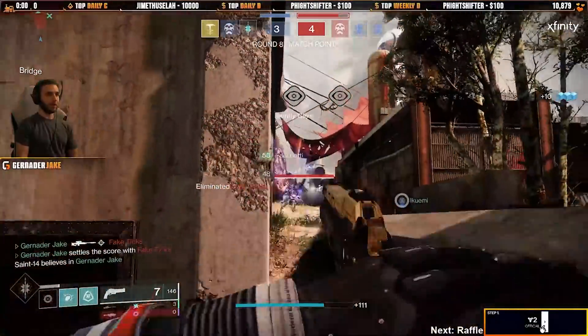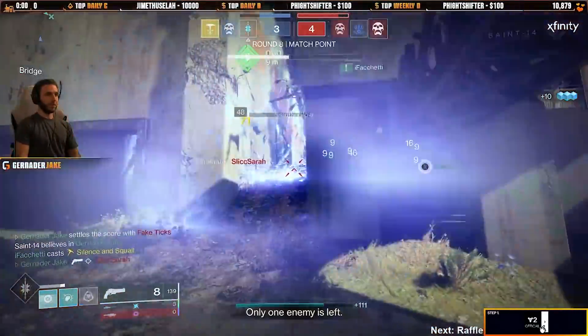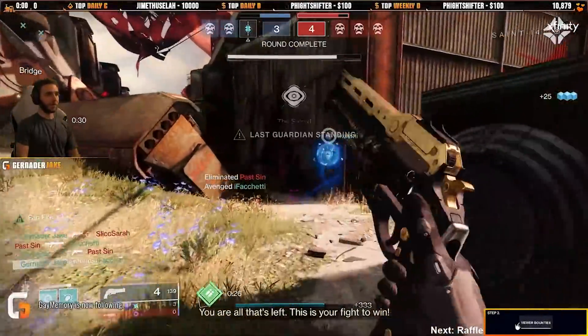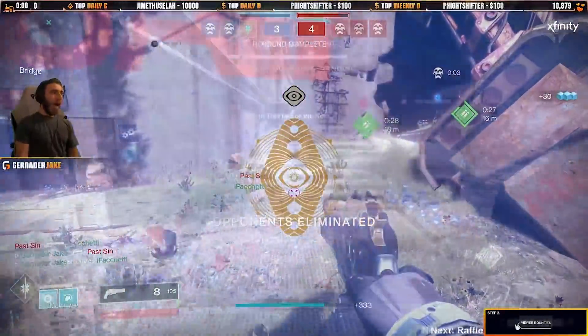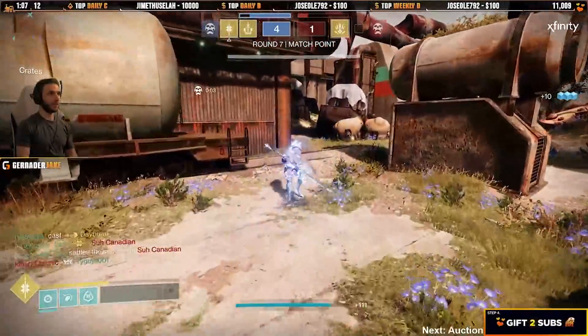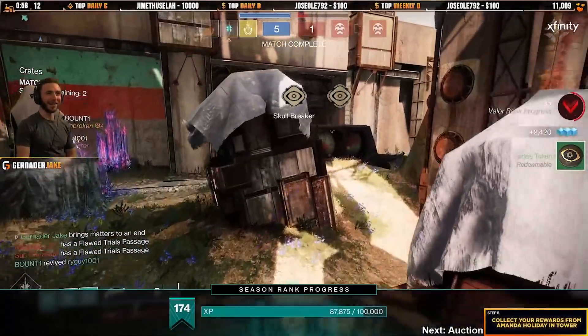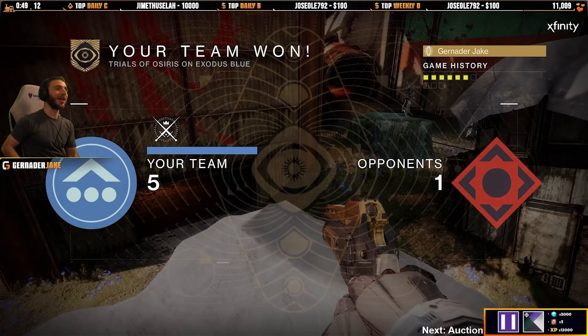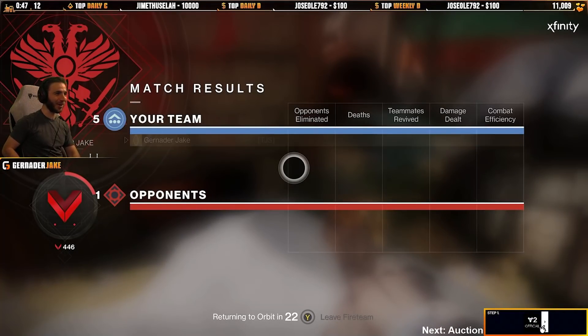I got him. Jumping over. Last guy's skip-grenaded. Slowed. He froze me, but I did the combo to get him — light attack, light attack, heavy attack, and smacked him right as he froze me. That's how to use that Arc Strider right there, my friends. Let's go.